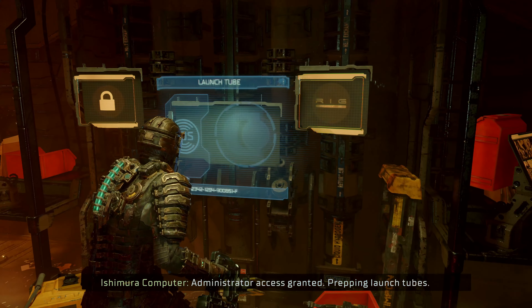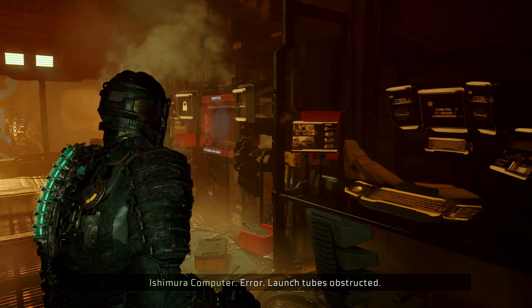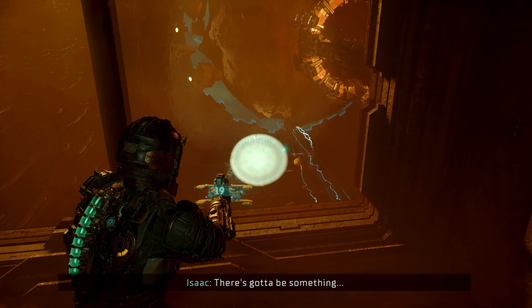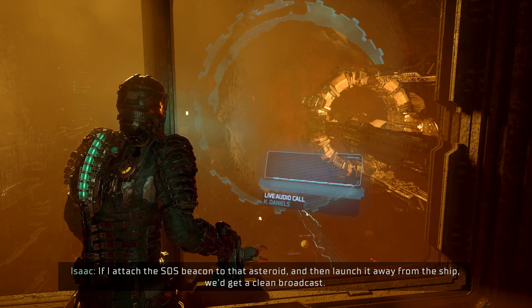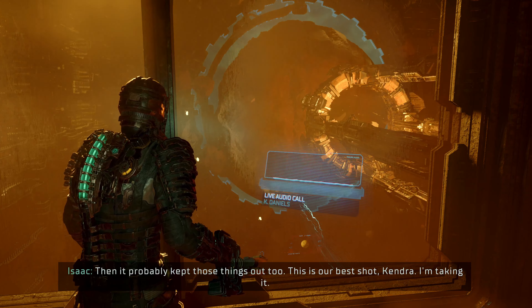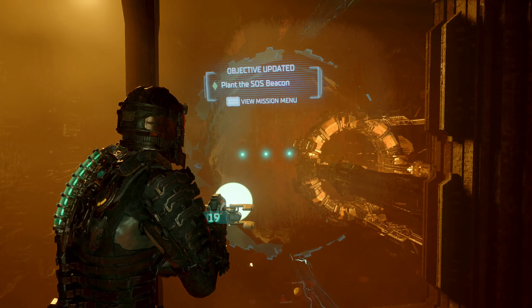Administrator access granted. Prepping launch tubes — launch tubes obstructed. The miners must have booby-trapped the launch tubes too, for scrap. We can't just toss the beacon out a window. The asteroid — the one in the mining bay for smelting. If I attach the SOS beacon to that asteroid and launch it away from the ship, we'd get a clean broadcast. The machinery in there is still running, Isaac. Then it probably kept those things out too. This is our best shot, Kendra — I'm taking it. Looks like we are planting our beacon on that thing.